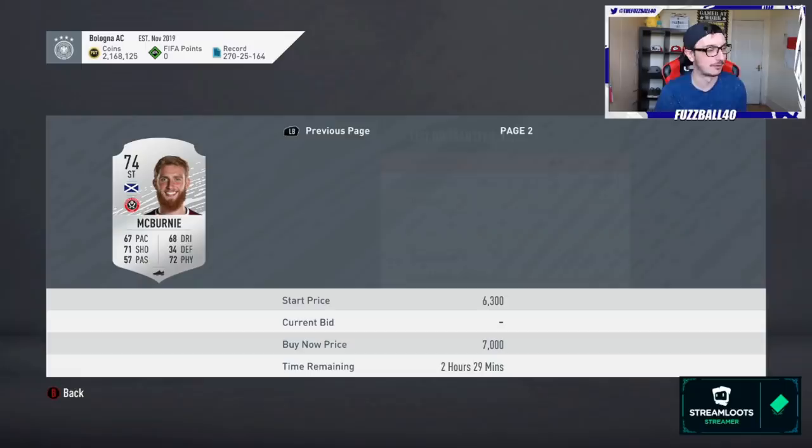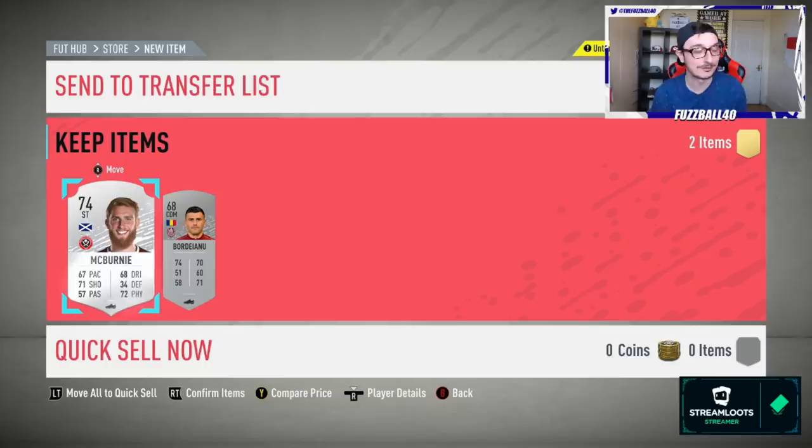A few packs later, another Sheffield United player - Ollie McBurney, another solid pull worth around six thousand coins. People keep talking about me being on the red list but even with silvers we've done really well today. We packed a striker a little while ago worth nearly 20,000 coins in silver packs. The more you put into this grind, the better and easier it gets.